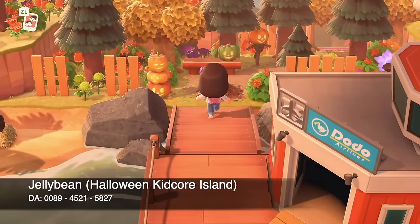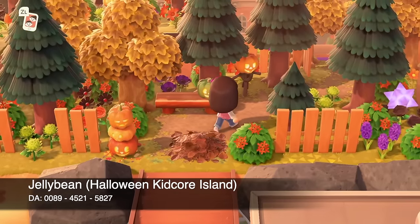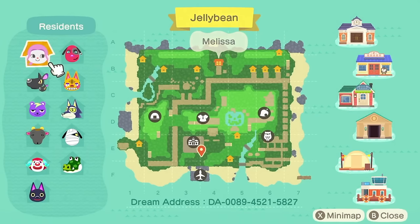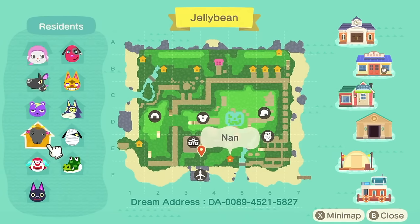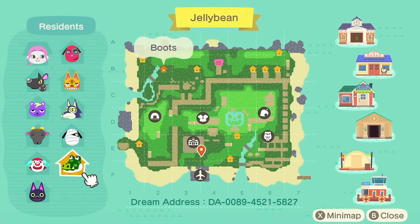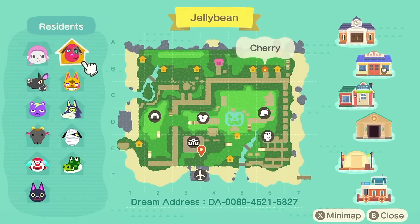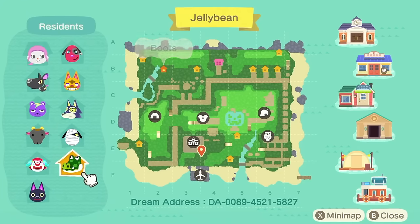At number three we have another Jellybean Island — my Halloween kidcore Jellybean Island. Here is the map, and my villagers are Matilda, Static, Nan, Pietro, Kiki, Boots, Lucky, Lobo, Tabby, and Cherry. My favorite villager is Boots — no question. This is where I fell in love with Boots, and he became my favorite villager of all time. This is my first Halloween island I ever built, and I absolutely adore it so much.